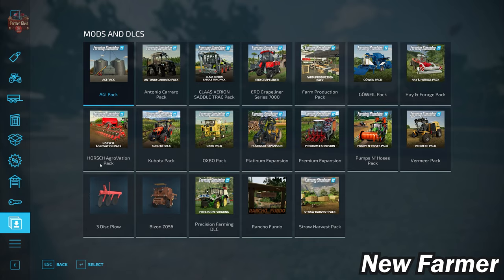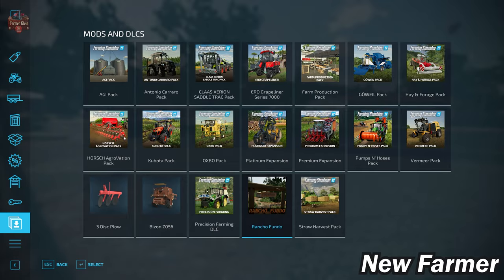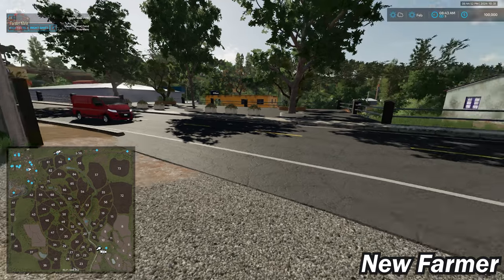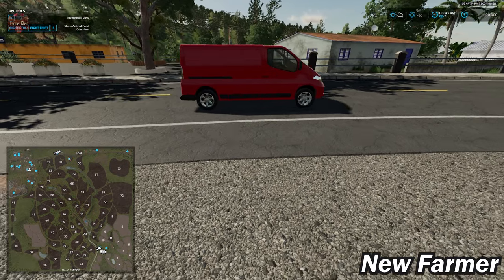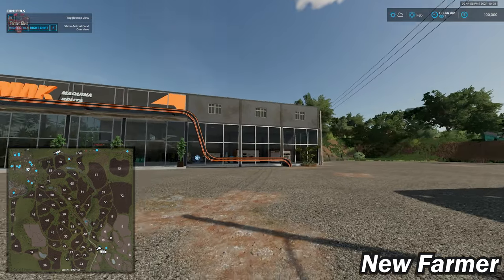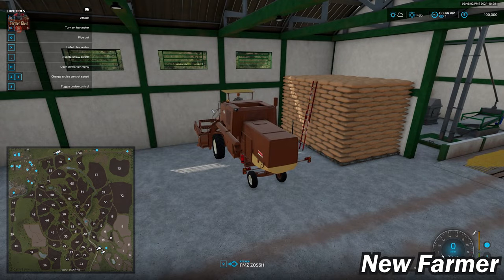With respect to mods and DLCs, we have the three-disc plow and the Bison listed as required mods. We also have a pallet of modded tree saplings included with the map. Our starting farm is in the southeast corner of the map, whereas we start at the shop in the northwest corner.